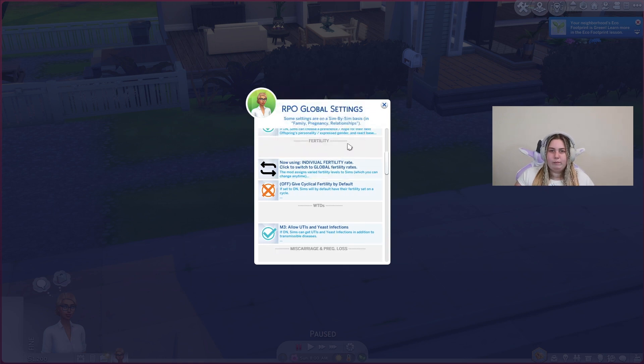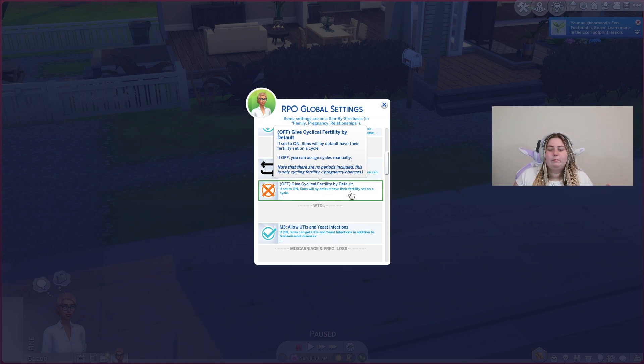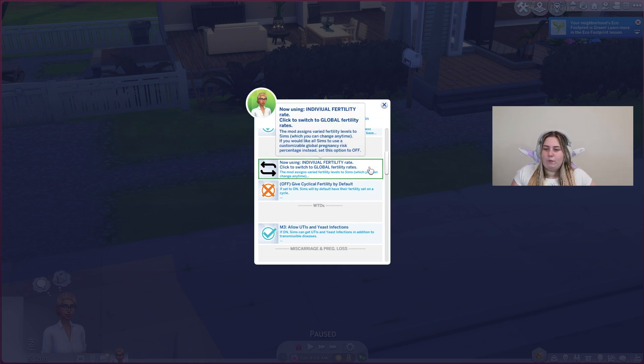There's also a fertility side to this mod. Normally in The Sims your Sims get pregnant like it's their last day on earth — they always get pregnant. This mod allows for fertility variation, so your Sims could be on the higher fertility side, or it might be really difficult for them to get pregnant. If it's set to give cyclical fertility by default and it's on, Sims will default to having their fertility on a cycle. If off, you can assign cycles manually. There's also individual versus global fertility rate — I keep it on individual because that way each Sim has a different rate rather than all Sims being the same.